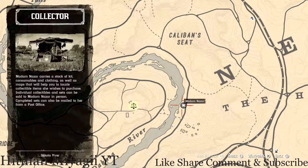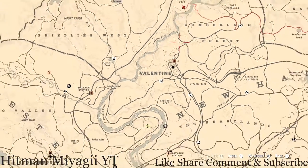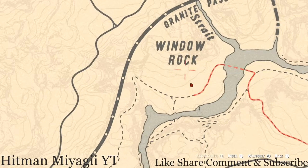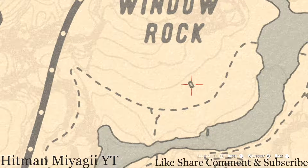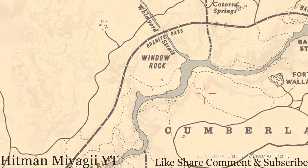The Caribbean Rum antique alcohol bottle today is right in the shack under the word Window Rock, right here at this location. Go inside the shack or cabin and right to your left there's a table, and on that table you will see the Caribbean Rum antique alcohol bottle. Remember, it's right here under the word Window Rock at that location.